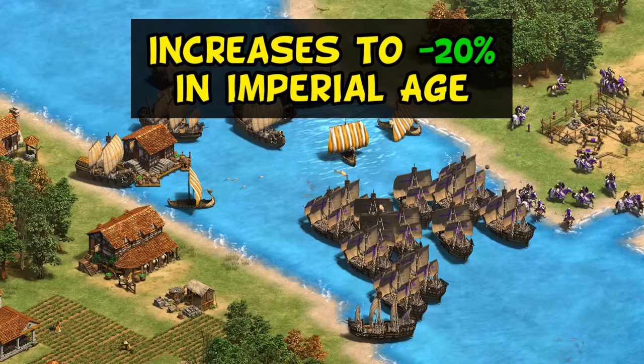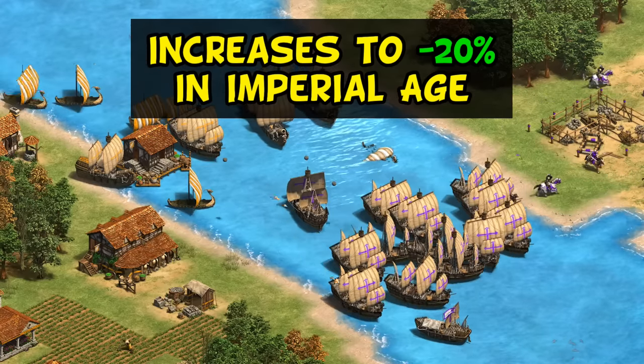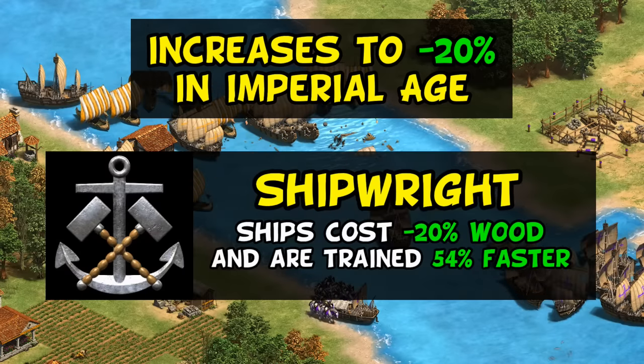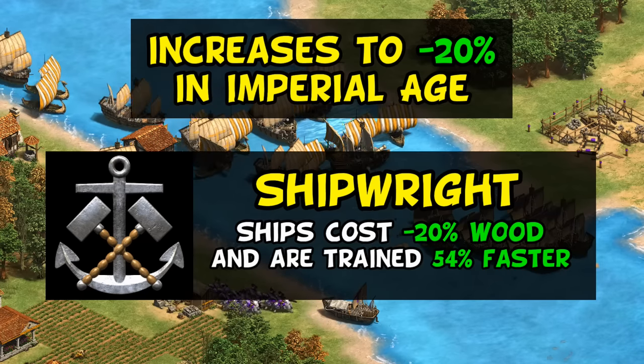In Imperial Age it gets even better on the surface, growing to a 20% discount. Though at the same time, Vikings lose a bit of their edge, as they're missing Shipwright, which is available to about half of civilizations, giving them a similar 20% wood discount.